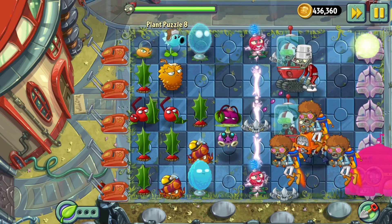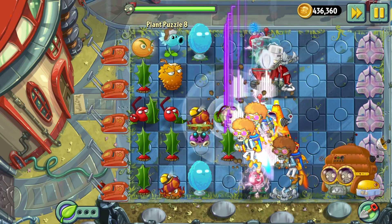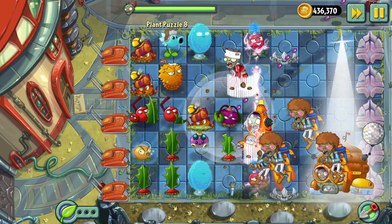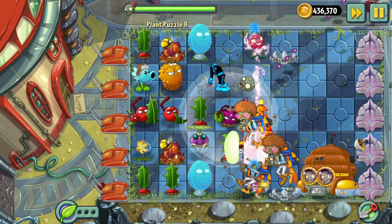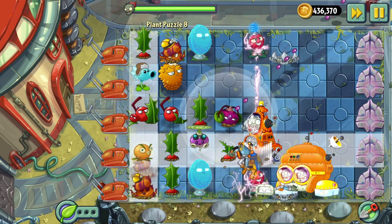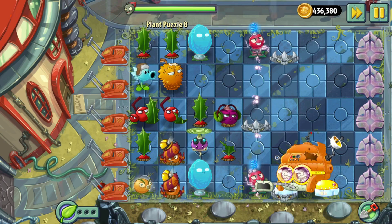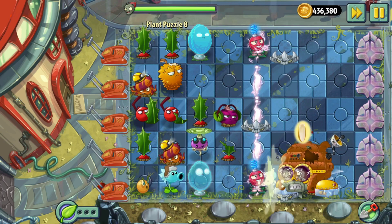I can always move this Rotabaga further back, which I might need to. I still have the Citron as well to help out. Let's move the Snow Pea to help with Buckethead here. That mech is still alive somehow, but it's almost dead. Let's move this guy here — he's greatly weakened. Let's move the Snow Pea down here. Misclicking wastes so much time, which I really hate. There we go, now he's dead.